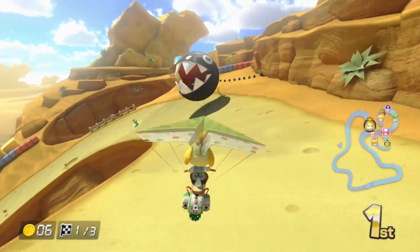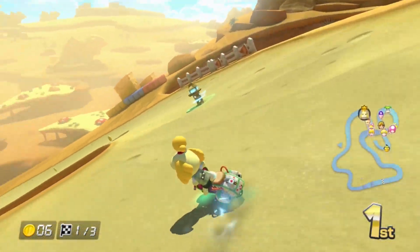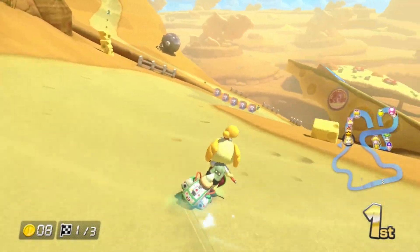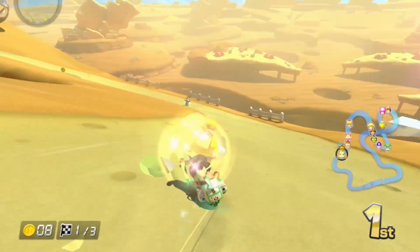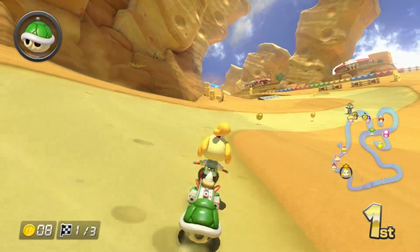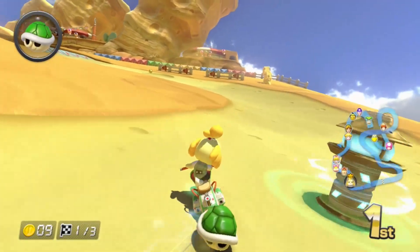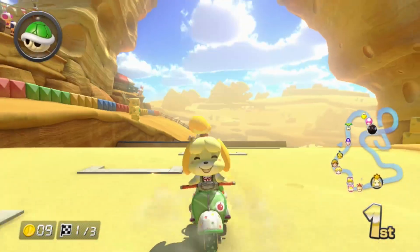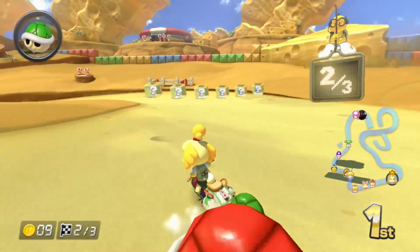I imagine in 200cc you can just skip this whole corner. You've got a mushroom, you go on that glider thing, you cut over that gap, and then I believe after that gap there's another glider portion, so you can actually go up there right after the first one. I kinda want a mushroom, but I'm in first — I'm front-running right now.